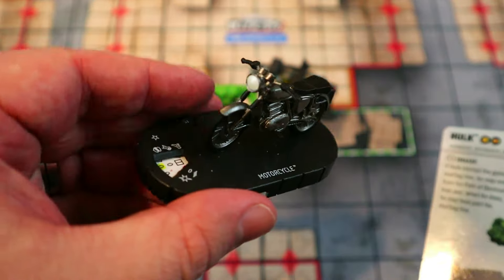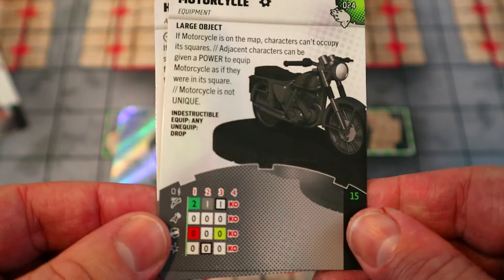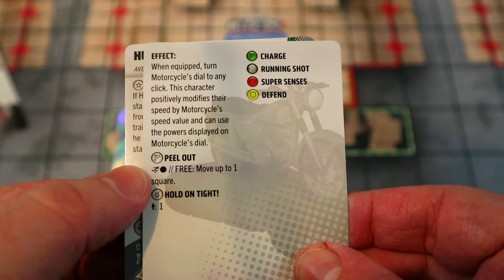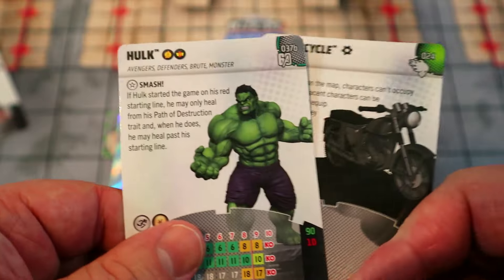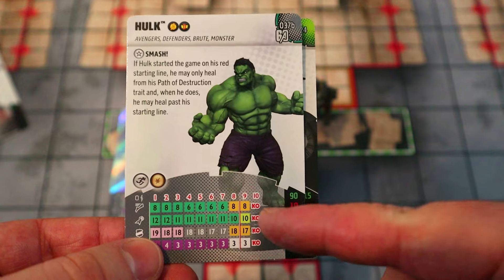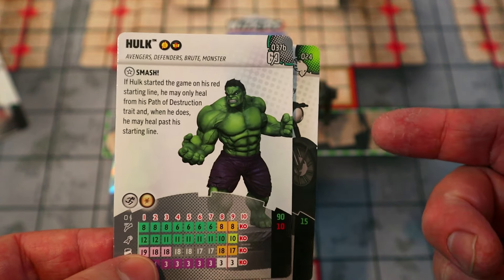We've lost the Cloak of Levitation, so I'm going to play him with a Motorcycle. The Motorcycle gives him Combat Reflexes on the third click. Its special gives improved movement characters and a free move one square — so we still get the ability to move for free. You want to first free-move to break a piece of terrain and hopefully heal. If it's an actual terrain marker you roll, you want to heal at least two, so you can get up to Charge.